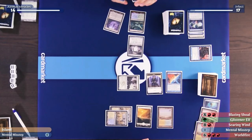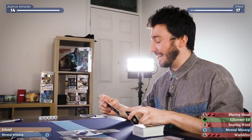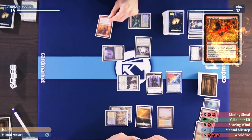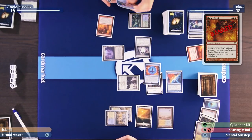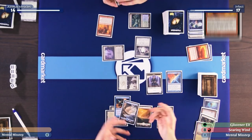Harry calls Karl's bluff and Karl blocks. Harry untaps and draws. Karl decides to go all-in: activates Inkmoth Nexus, declares attacks, and announces Blazing Shoal exiling Worldfire — giving the Nexus plus nine plus zero for a total of ten infect damage. Harry announces his Counterbalance trigger and reveals Force of Negation. Sadly, Force of Negation is not in Harry's hand — he has Mental Misstep and an Island, so he takes the damage. Game 2 goes to Karl.